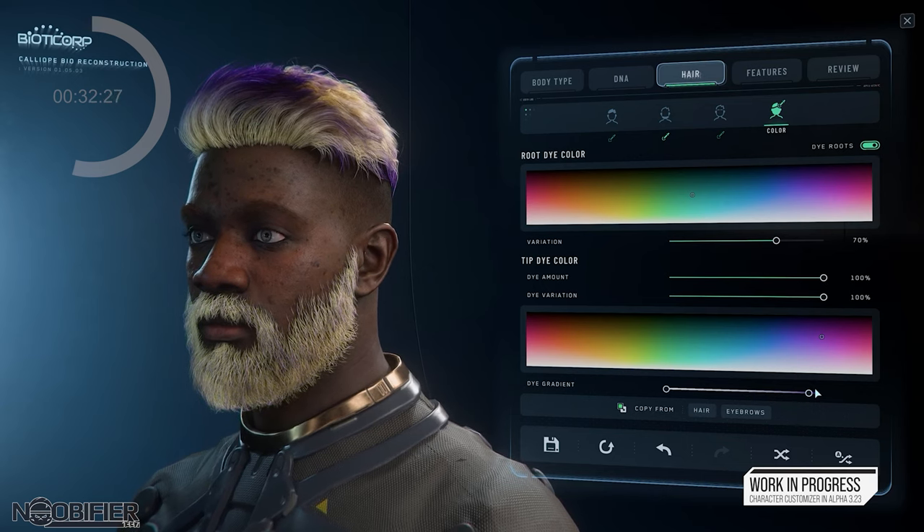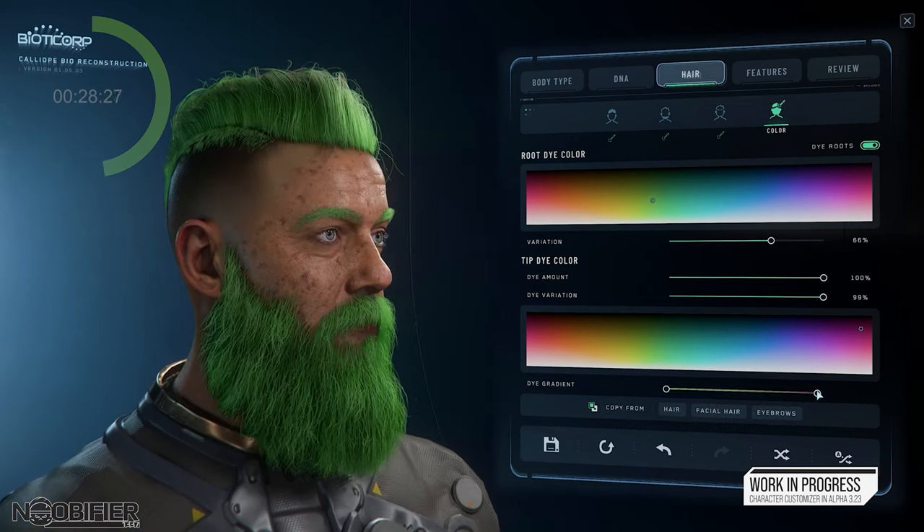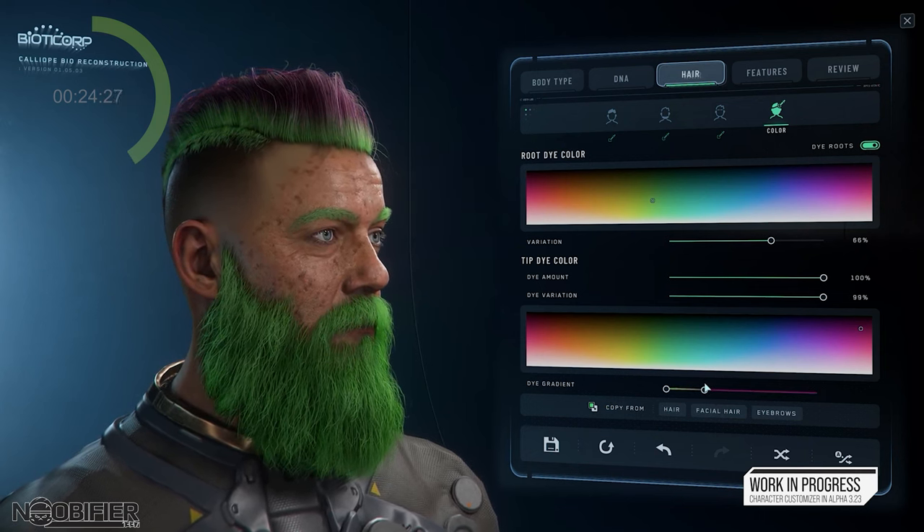Eye and face makeup can be blended in hue, but also in how transparent the layer is — you may also change the shape of the makeup. This is stuff we've seen on other games, even like Cyberpunk.